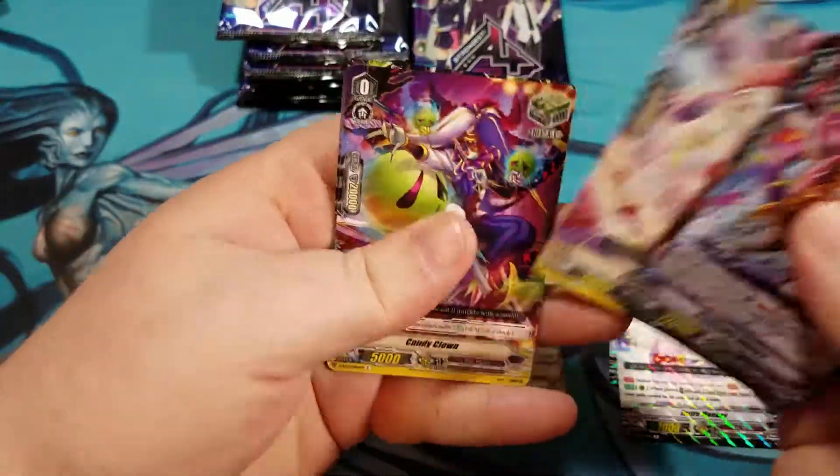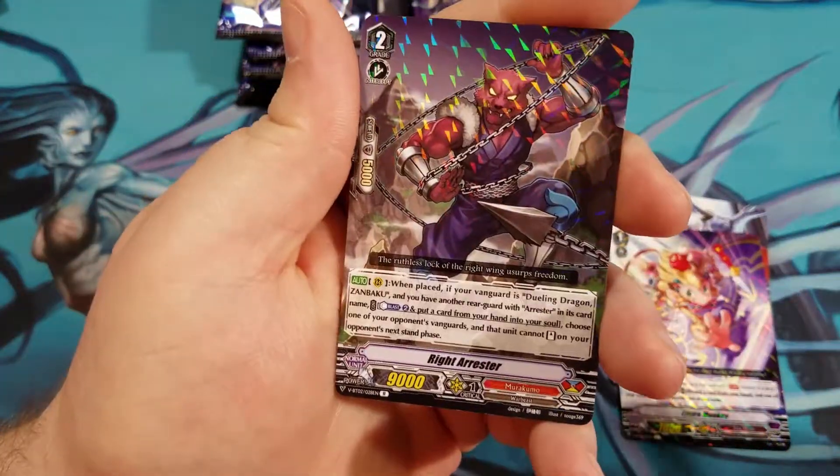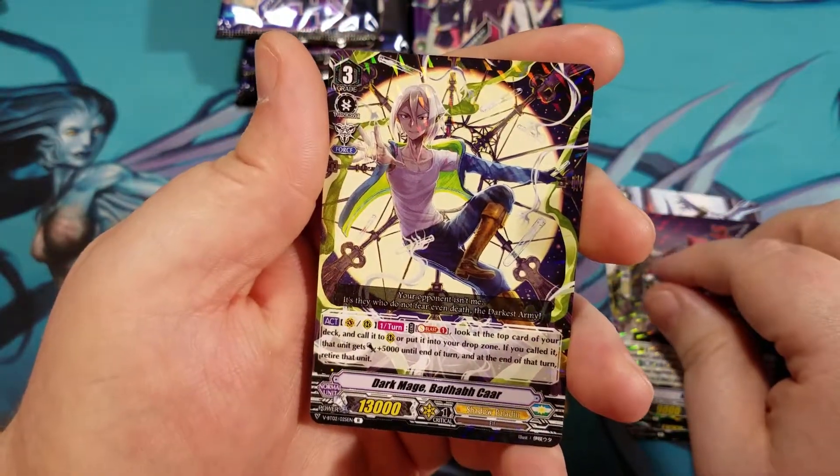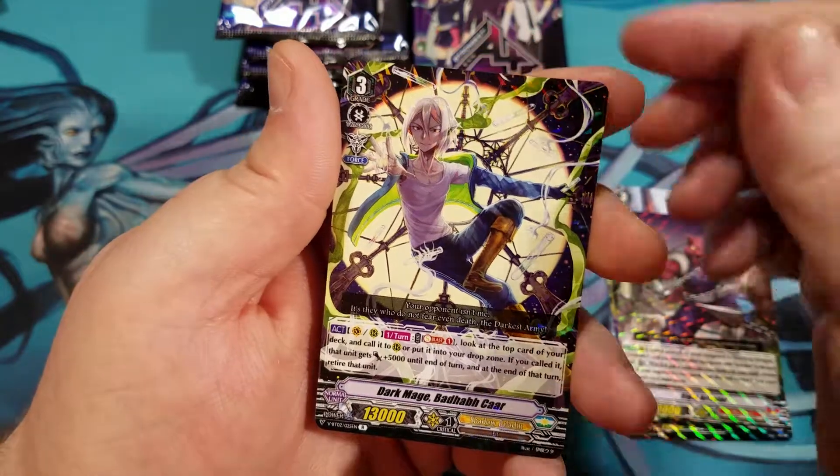Let's see what the next pack has for us. We got a regular rare Right Arrester, and a regular rare Dark Mage Badheb Car.